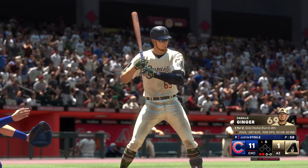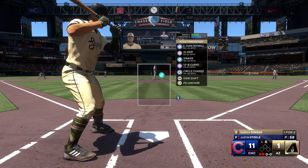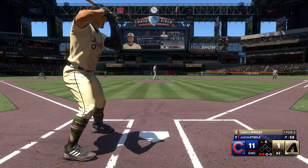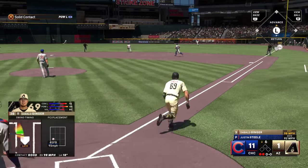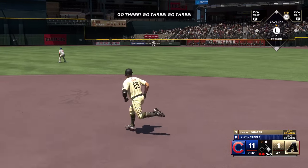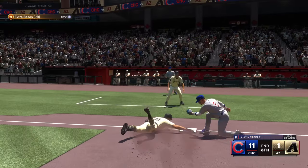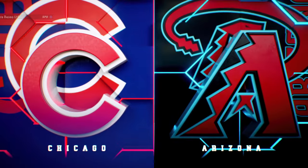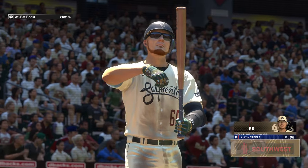We come back — it's the bottom of the sixth, 11-1 is now the score. What in the heck has happened here? Two outs and nobody on as I'm standing in for the third time against Justin Steele. First pitch of this at-bat: another shot into deep right center field — going to get down for extra bases. It does not hop over the wall, it just bounces off the top of the wall. We're going for three — they got me at third. That's what I get for believing the thing on top of the screen that said go three.